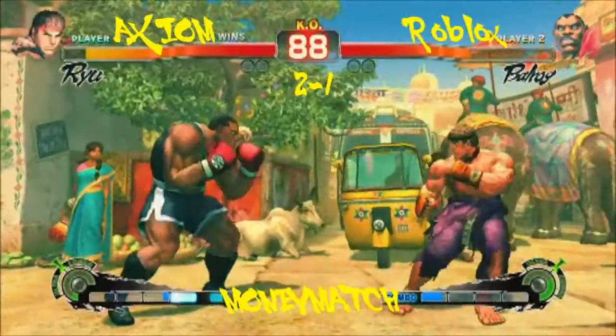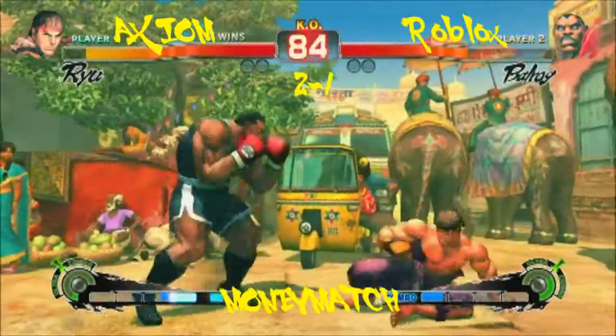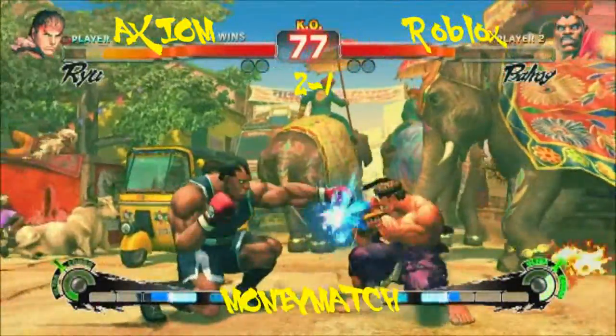You couldn't have asked for a better example while talking about that — absolutely perfect. But then Balrog also has to be careful because he's liable to get focus crumpled if he sticks that into a focus. It does hang out. So that's why you like to mix stand jabs in with your pokes.